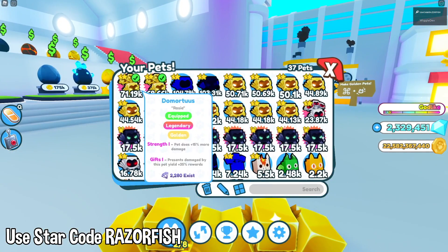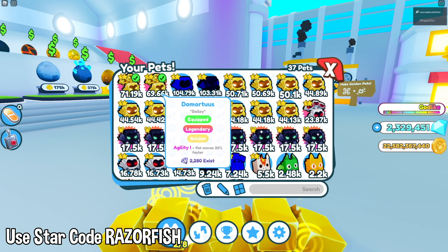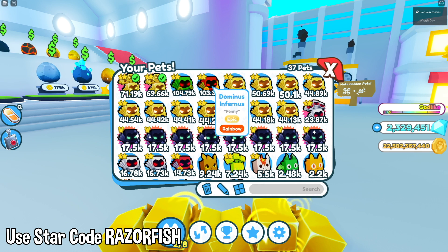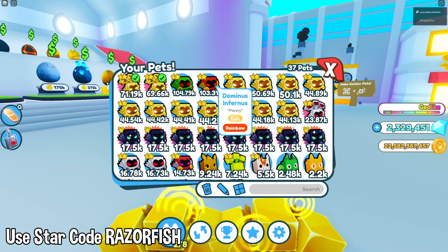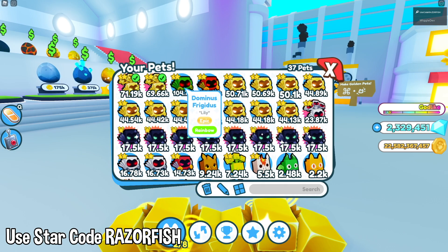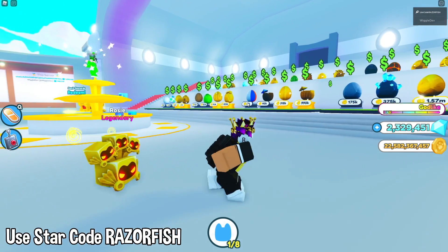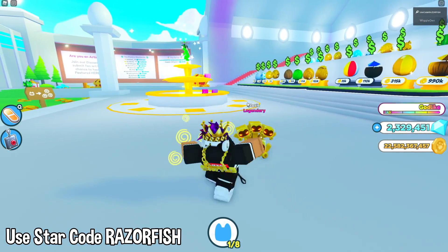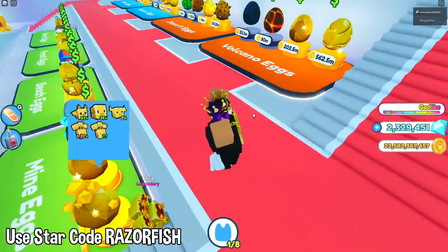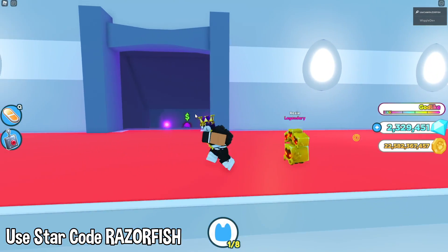Right over here guys, the stats on it are 71k and the other one is 69k. That's actually really good — if you compare these other stats, they're 50k, and my rainbow ones are 100k. But then if you have a rainbow Demortis, they're obviously gonna be a ton better. So we're just gonna test it out with one Demortis and see how far we can get. If you guys don't know how to get these really cool Adamus pets, I made a video on it, so go check those videos out.